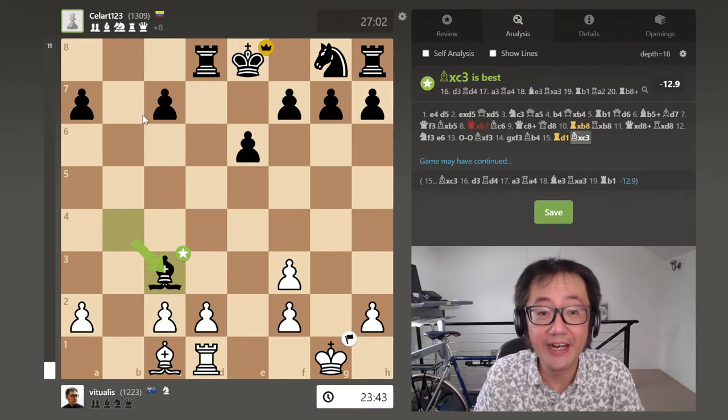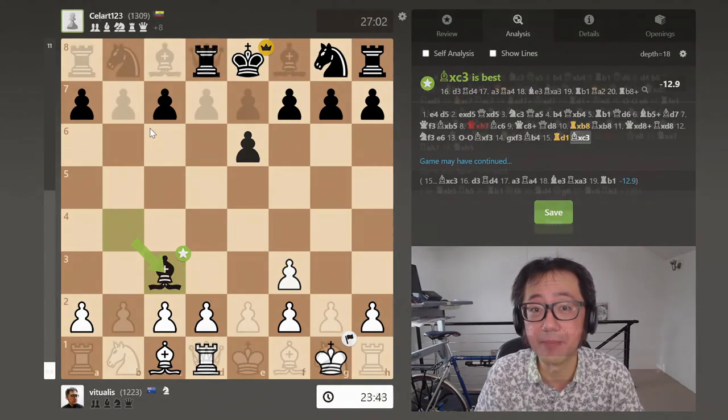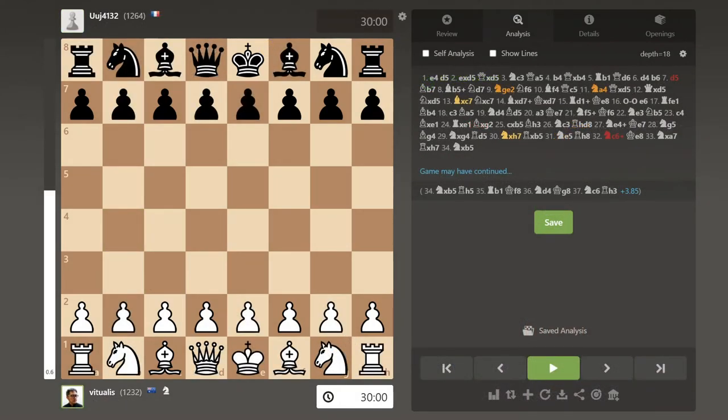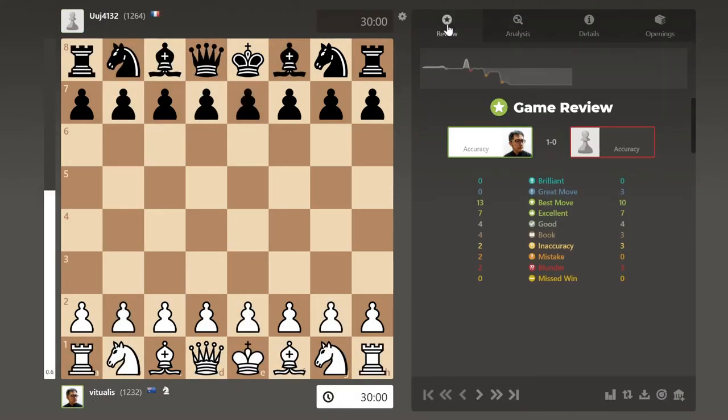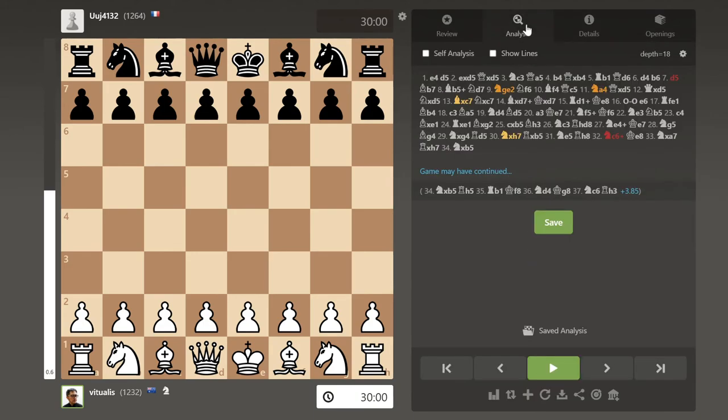Interesting — there were some good chances for me in the opening. Let's have a look now at the second game. In this game I do better than the last one — much more equal to my opponent. I still make a fairly big blunder which makes me practically losing for most of the middle game. But the opponent blunders it right back, which puts me ahead, and I just happened to win. Some very interesting stuff in the opening — let's move on to the analysis.